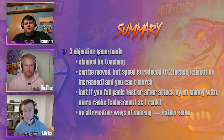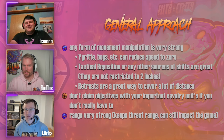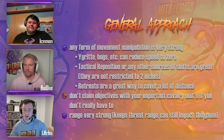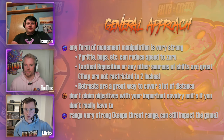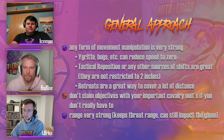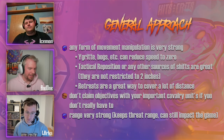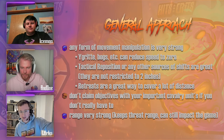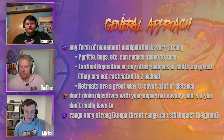In the general approach, some units are much better egg grabbers than others. You want to claim the egg early and find ways to get out of harm's way — it won't be your two-inch maneuver. Any form of movement manipulation is very strong, both offensively against your opponent and for your own token carrier. For example, with the right abilities you can reduce an opponent to literally zero movement.